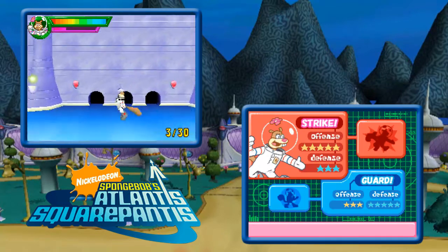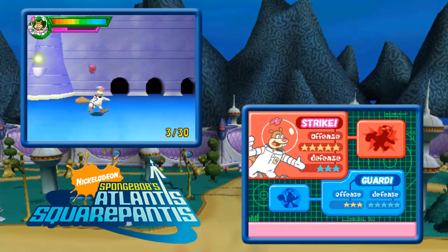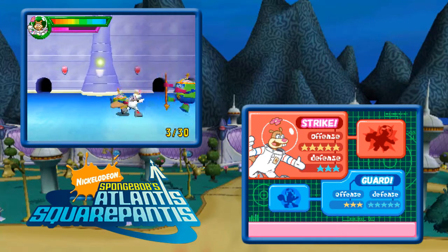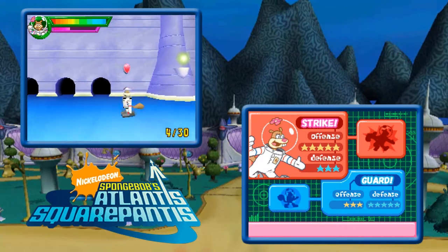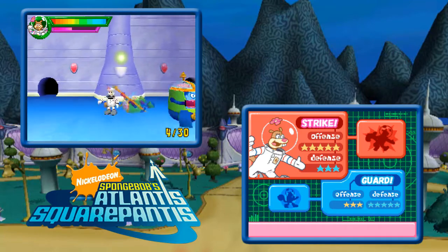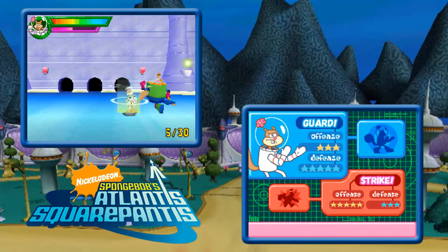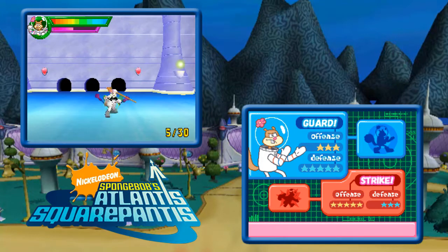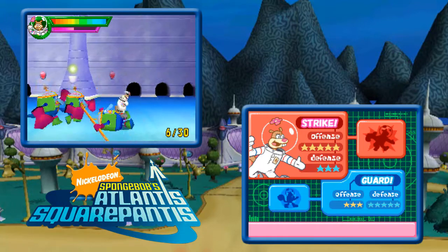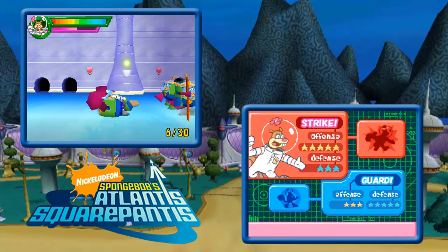Oh, I'm actually on the guard. So now instead of a charge attack, I have an uppercut. I have a faster attack now, so I probably take more damage or something. Interesting — you have two different movesets for Sandy for some reason. What is that line on the bottom, though? So it just heals you. That purple gauge is on the bottom of the top screen. I'm not sure what that is.